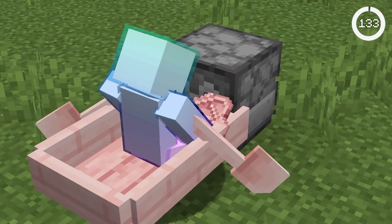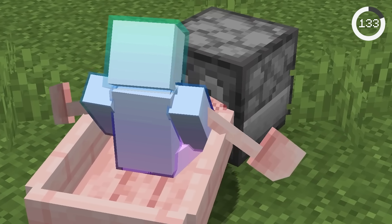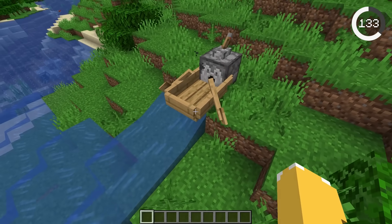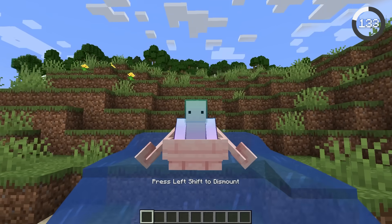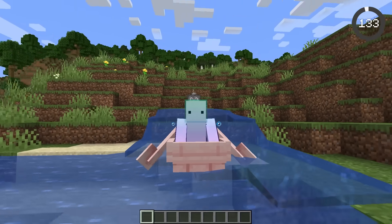Boats no longer get stuck inside of dispensers. This is how boats used to dispense — they'd get stuck. Now they shoot outside the dispenser. You can finally ride straight into the ocean using dispensers.